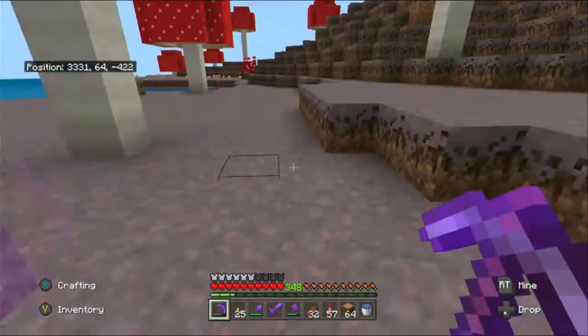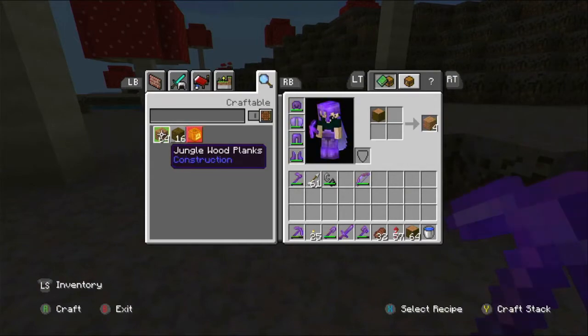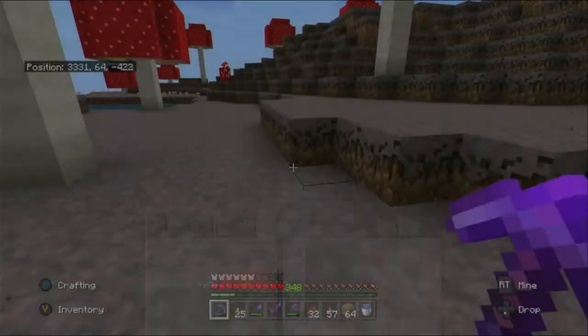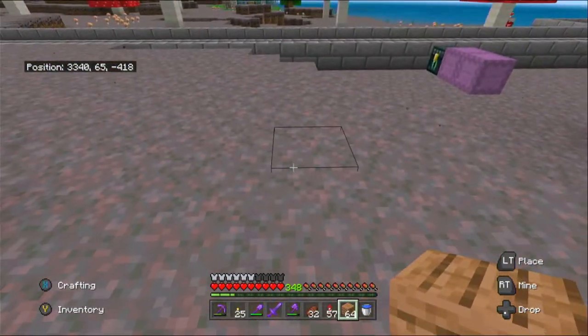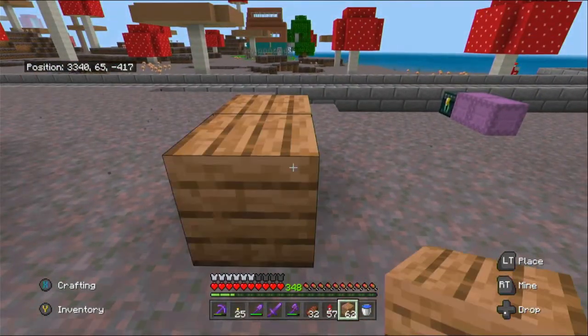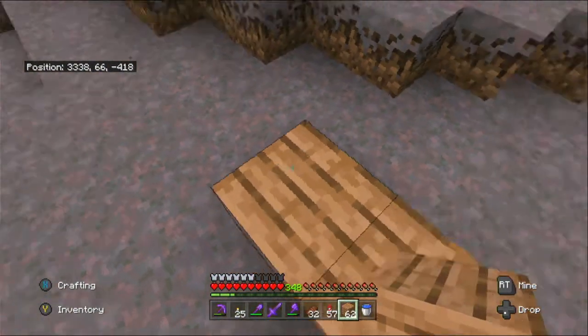I'm going to use some jungle wood just to work out the base first of all, so I'll turn all these into normal planks. I started a little way back from the path, and I'm going to do a 16 by 16 area of dirt right here.